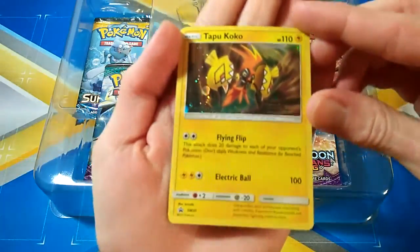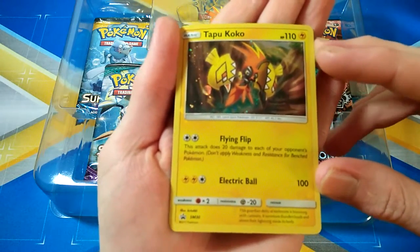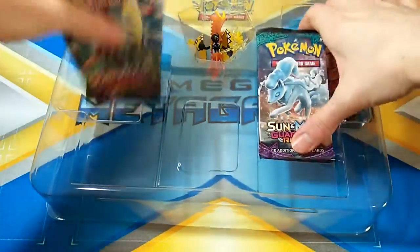They're awesome looking. I think it's basically the same as the figure pin box that I opened the other day — we didn't check that out. Yeah, that is four packs, and there's the code for you.